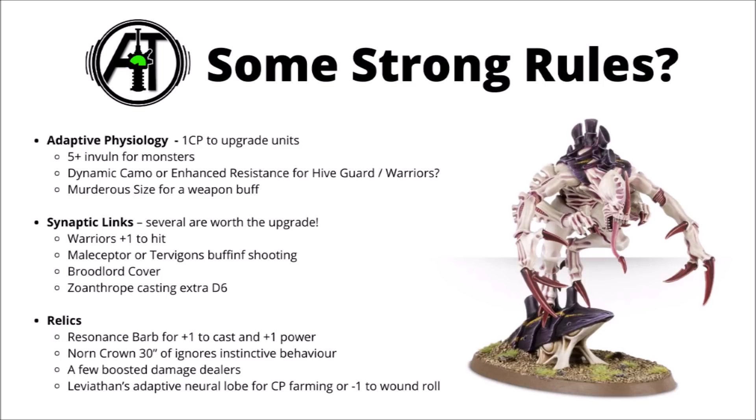Synaptic Links, from the Octarius supplement, mostly cost 15 points each and are really quite tempting upgrades. The biggest win is the Tyranid Warriors one, broadcasting plus 1 to hit to nearby units — for a 66-point squad of Warriors you get durable obsec bodies, a Synapse source, and an excellent buff. Both the Maliceptor and the Tervigon can increase shooting in their own ways; Brood Lords can give out cover; and the Zoanthrope can add a d6 on psychic casts. The Tyranid Prime's Unchecked Ferocity allows hit rolls of 6 to automatically wound — pretty excellent on a Genestealer blob throwing out lots of attacks. These are near auto-include levels of good.